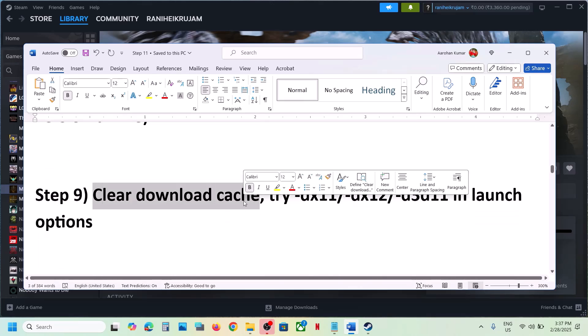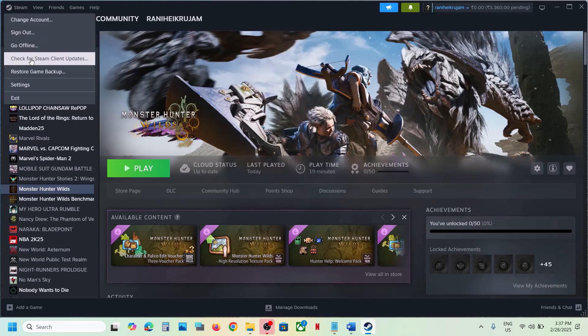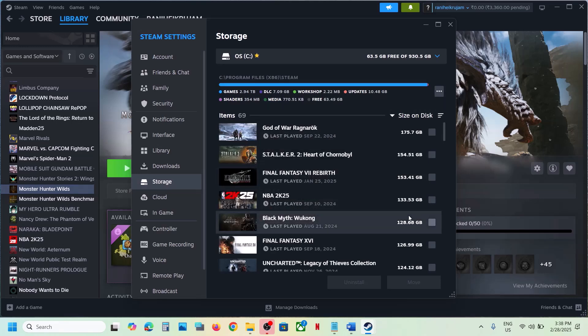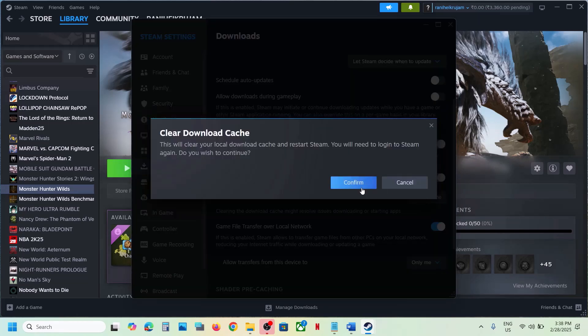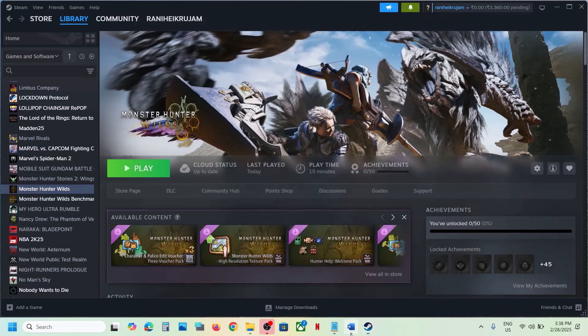The next step is to clear the download cache. Go to Steam, click on Steam at the top, go to Settings, then go to the Downloads option. Here you can see 'Clear Download Cache' — click on it, then click Confirm. Once that is done, launch the game and check.